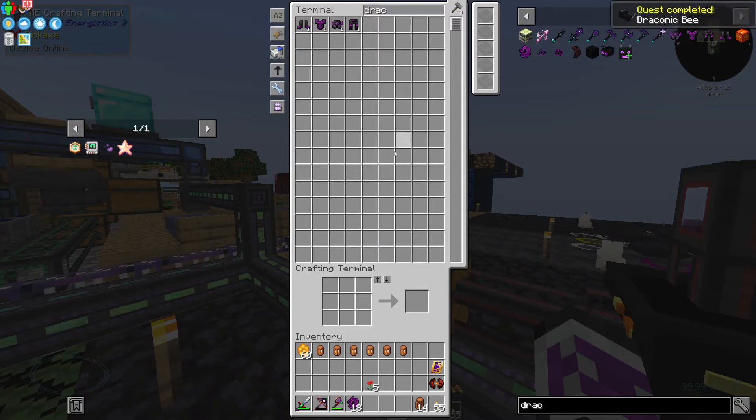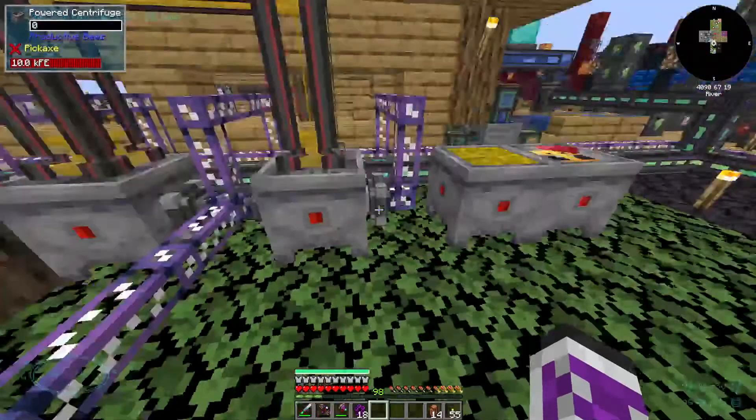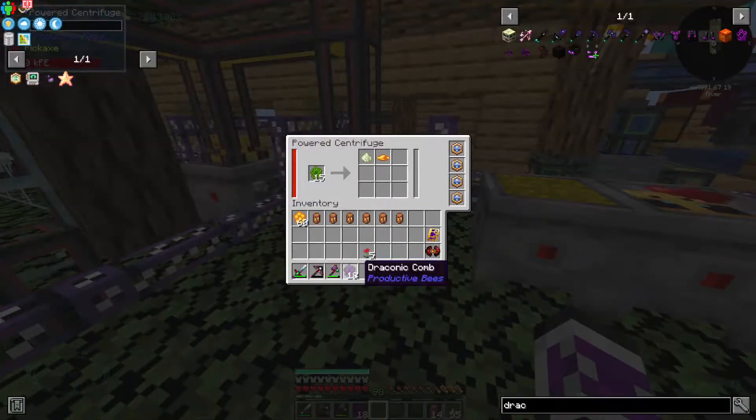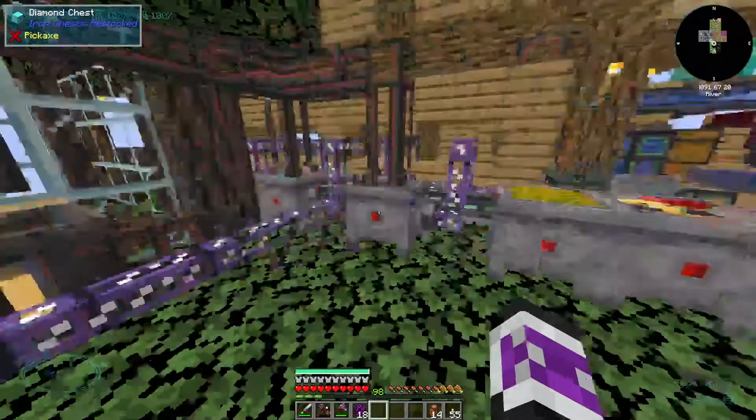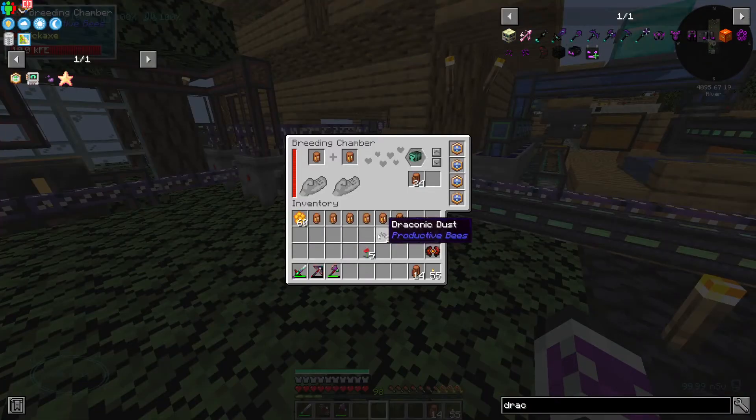Well, I do have some draconic combs. These centrifuges are going to be doing radioactive combs for a while, so I just keep generating new ones, but I can replace it for a bit. The draconic bee takes two draconic dust, and the ancient bee just takes a poppy. And there's the vibranium bee.